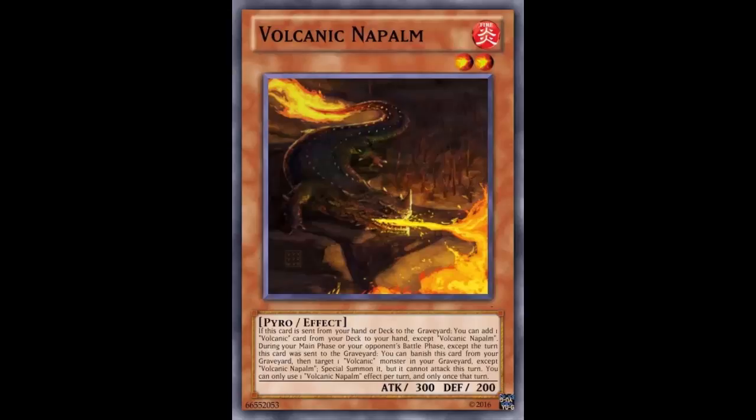They're kind of neck and neck with Yosenju as their tier two rival. Yosenju still have Card Demise and the Mirroring Force, but Volcanics just kind of fell off. So maybe this fake card gives them a little more strength. Volcanic Napalm is a Level 2 Fire Pyro effect monster with 300 ATK and 200 DEF.